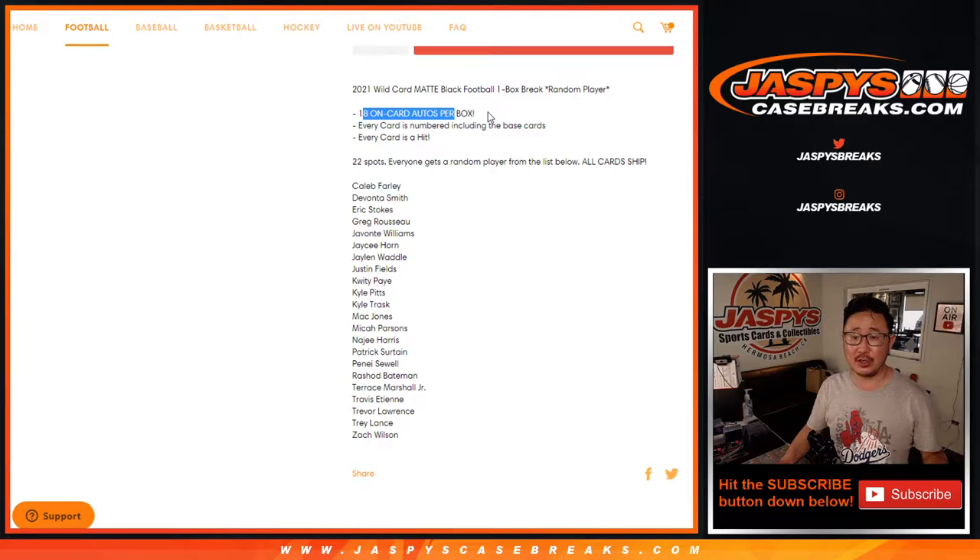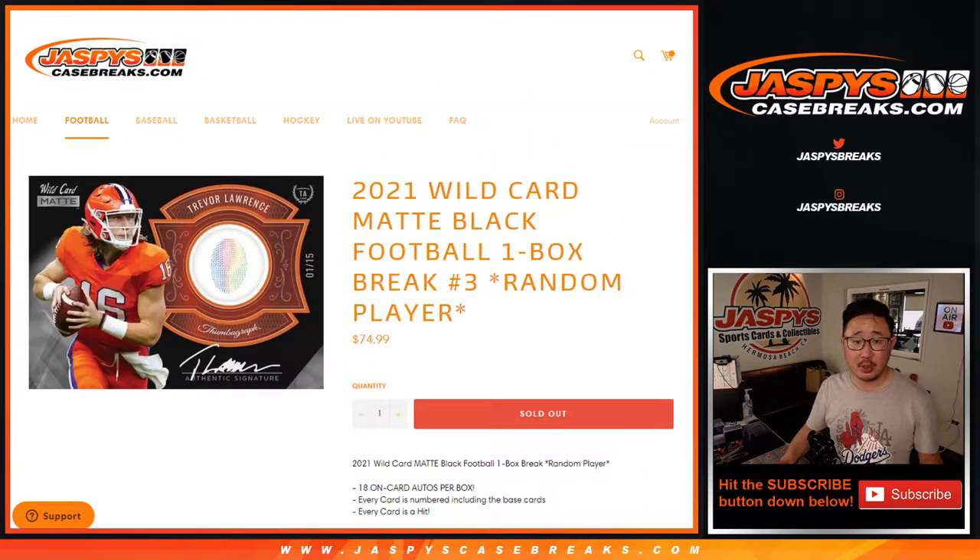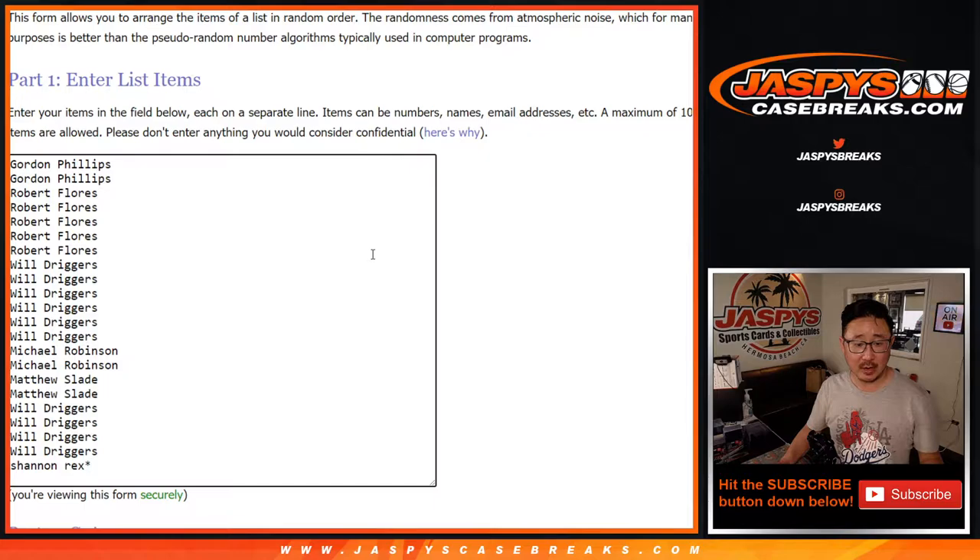18 on-card autos per box. There are three per mini box, and there are six mini boxes inside a master box. Everything ships, 22 spots, very small checklist right here. Good luck to this group of people.